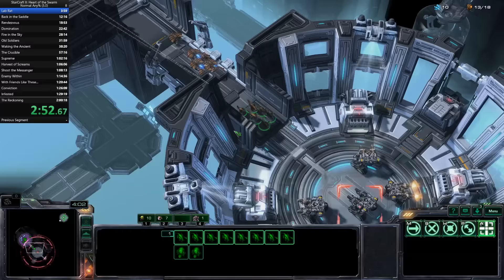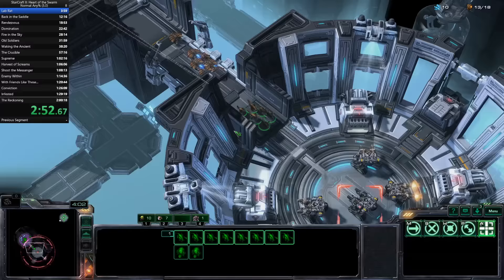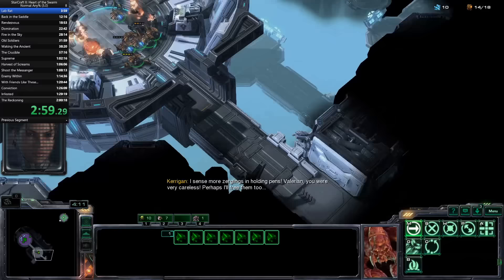Labrat is the first mission of the run. After getting Zerglings out, the only thing that matters is killing the Eradicator. Most speedruns were going for the safer and more consistent 9 pool, so to gain a small edge, I cut one drone and went for a riskier 8 pool, relying on my unit control.